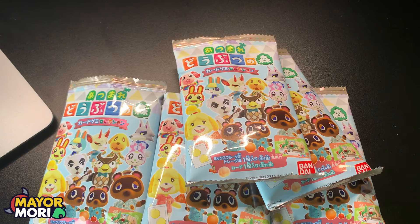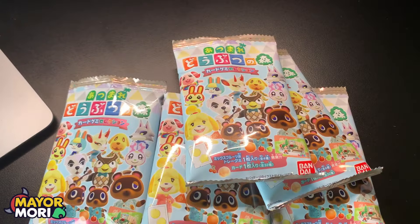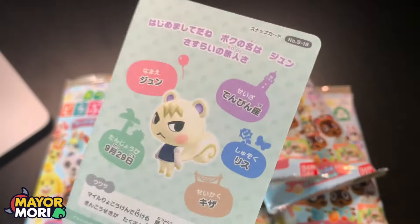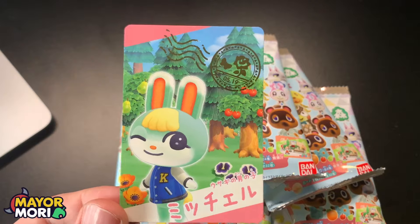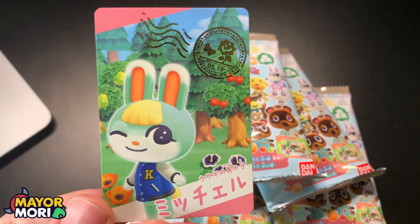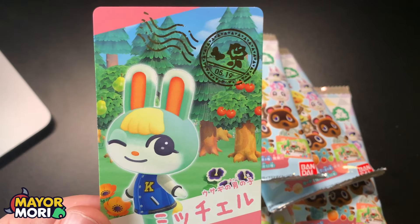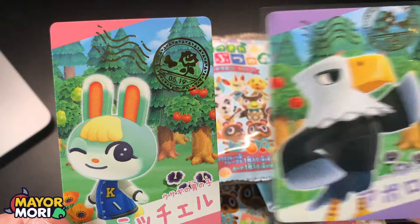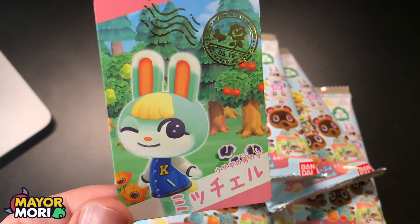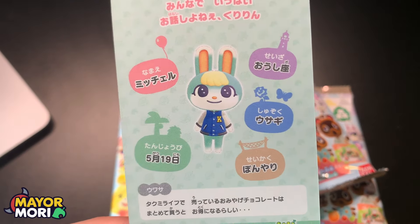Not many more to go — about seven or eight. The candies are definitely random. We've got Marshall again — a duplicate. This gives us a chance to look at Marshall's back though: S18. We've got Sasha — another brand new one, a new card that's never been in the gummy card series before. Really really cool.